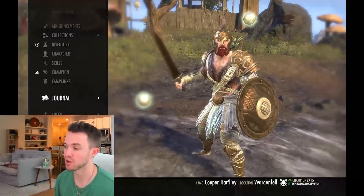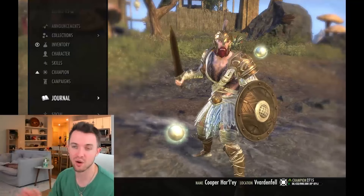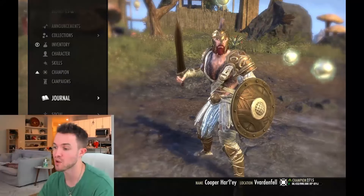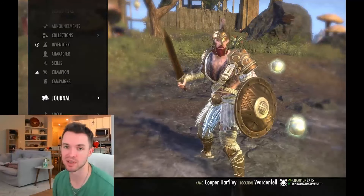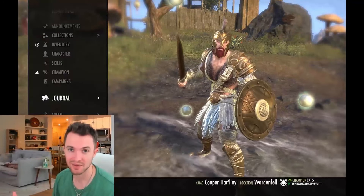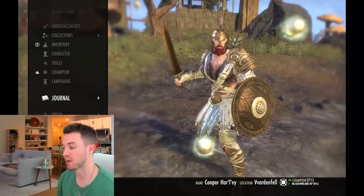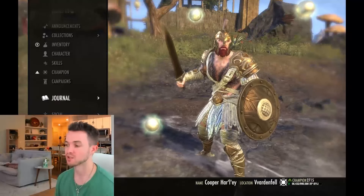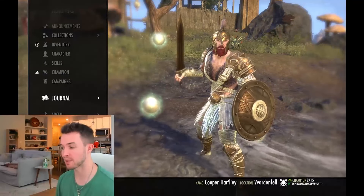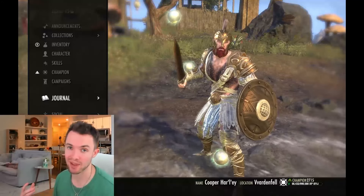Today this is going to be a tankier build — the Warrior — using the one-handed shield skill line with all five active abilities. Oak and Soul means no bar swap, and the ultimate is the one-handed shield ultimate. You're not going to be progging veteran DLC trials with this, but everything else — veteran hard mode DLC pledges, normal trials, Overland, Infinite Archive — I've used this all over the place. One-bar tank builds are off-meta, so it's easier to maintain abilities and focus on mechanics. It feels great and is a fun build to play.